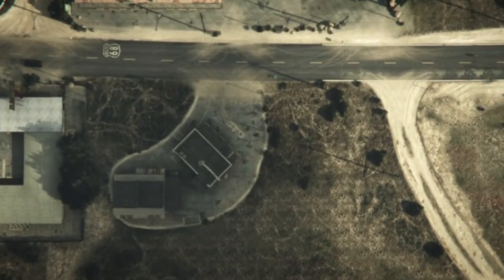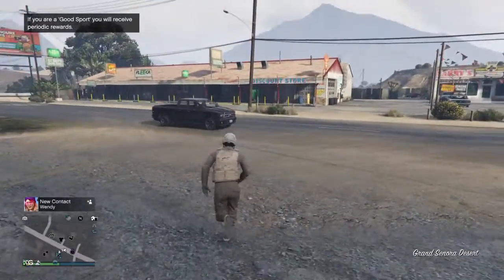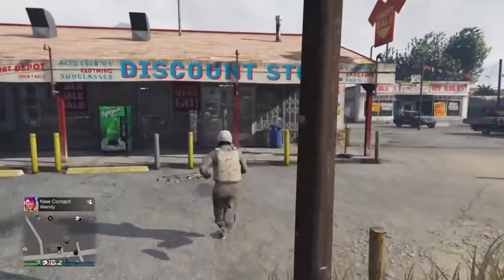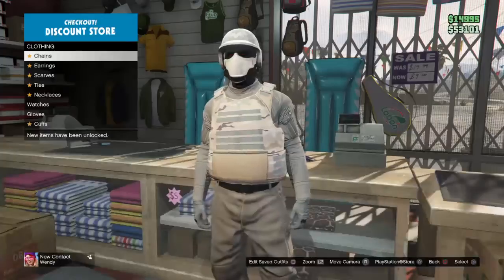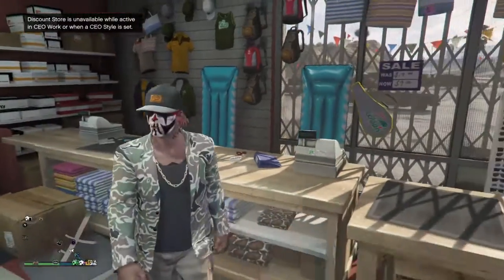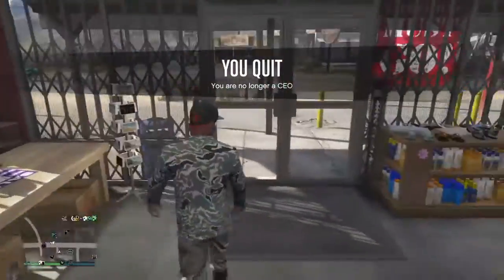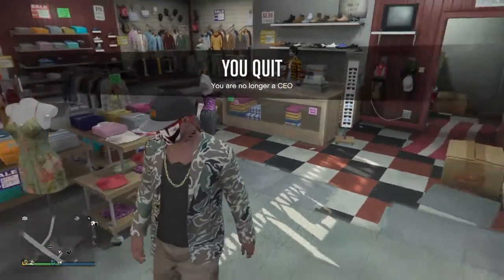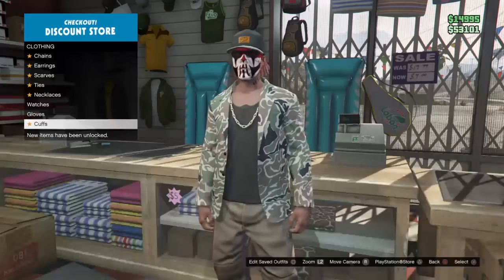Once you load in, you're gonna want to run into that clothes store super quick. Run across the street — don't get hit by any cars. Run into the clothes store as fast as possible, run over to Accessories, and spam right on the d-pad. Once you get kicked out — I'm just waiting for it — I just got kicked out. Now you can retire as your CEO and you'll still have the outfit, and now you can save it and make any changes you'd like.